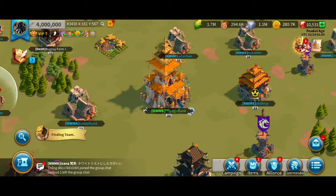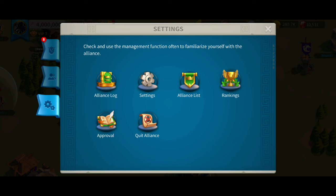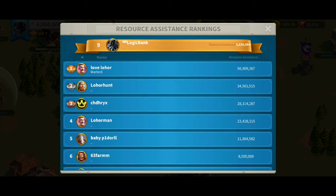The first thing I'm going to show you is that this is not possible without farm support. If we go onto the Alliance, go to rankings and source assistance — this week alone, my three farms of 23 million, 34 million, and 50 million have given over 100 million resources this week alone to my main. Also, I've been lucky — a player did give up after a civil war and gave me resources, as well as giving resources to some other players. So I have had a boost with resources, but what you're seeing here is not possible without the time to play or farm support.